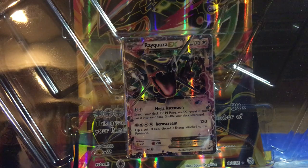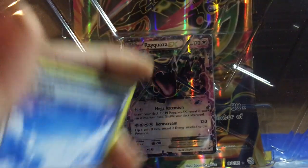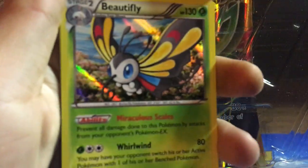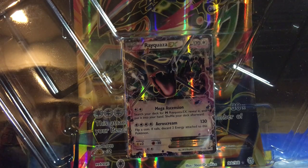Hopefully our luck will change with Roaring Skies. This pack starts off with Dratini, Hawlucha, Cascoon, Meowth, Inkay. Skyfield is the Reverse Holo, Beautifly is the Rare, Tropius, Double Dragon Energy, and Minccino. We got pretty much nothing out of that box except a few holos, but it is nice to have that Rayquaza EX card.